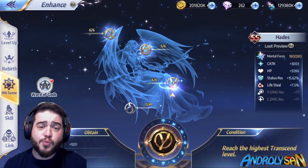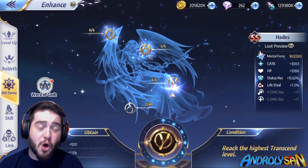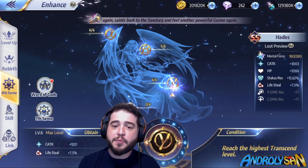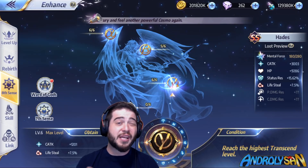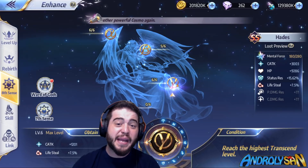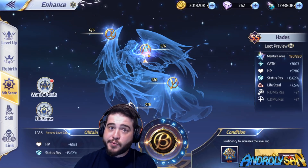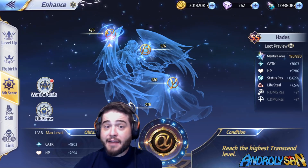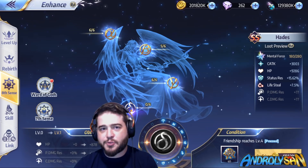Moving on to the 8th Sense — because he does a little bit of everything and is super powerful, he benefits from all areas. I would start with Gamma, which gives a boost to cosmo attack and 7.5% more lifesteal, making it harder for enemies to take him out. Then Beta with HP and status resistance — make sure he can't be controlled because that's one of his weaknesses. Then Alpha with more attack and HP, and lastly Delta with HP and damage resistance.